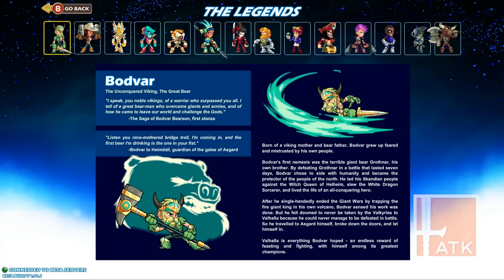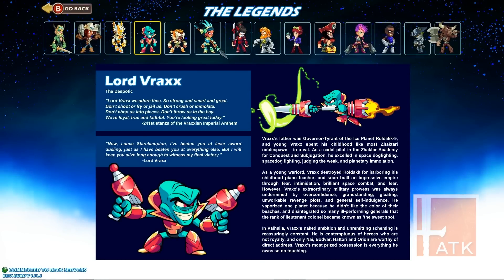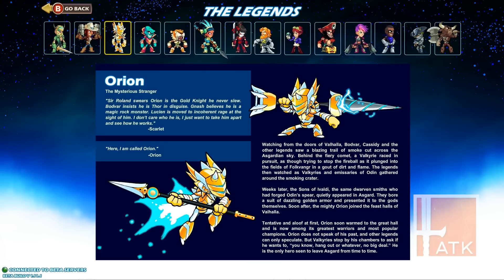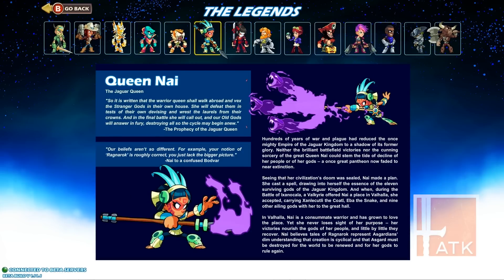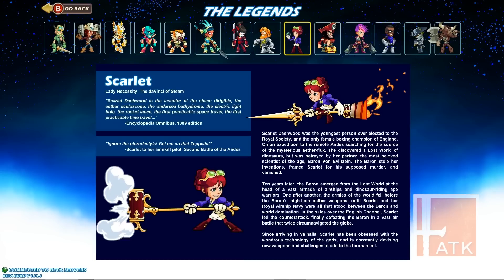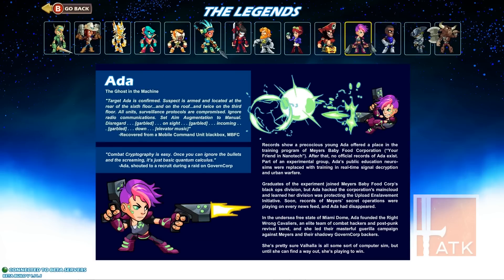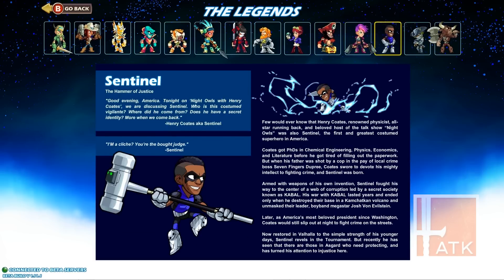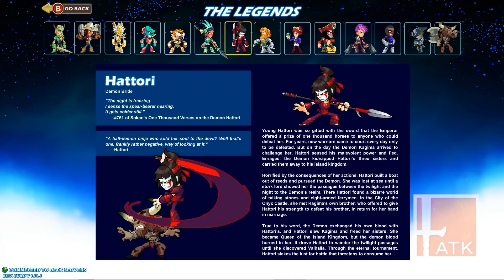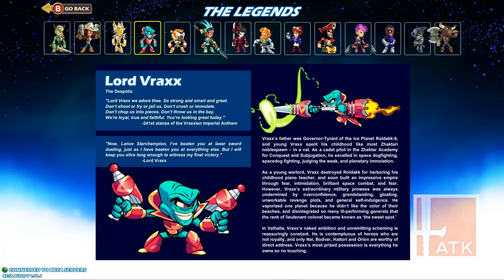The Legends are the characters. We've got Bodvar, Cassidy — and I imagine it's going to be kind of Norse. The art style is almost like Flash-looking. Orion's probably going to be the character I enjoy the most — this guy looks pretty awesome. We also got Na-Nash, Queen Nai, Hattori, Sir Roland, and Scarlet. I'm curious about the different forms — is it showing different abilities? Some characters seem to switch weapons; she goes from a sword to a spear. Overall, there's a good cast of characters.